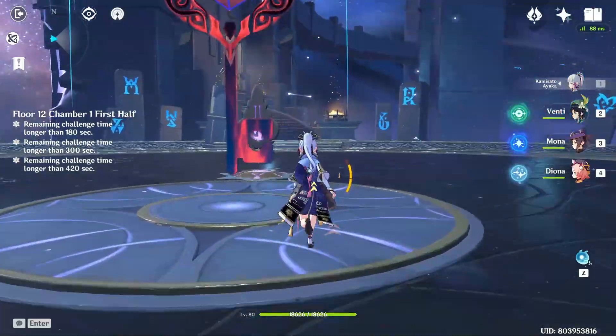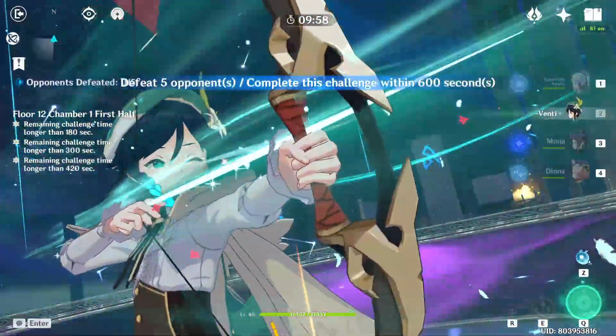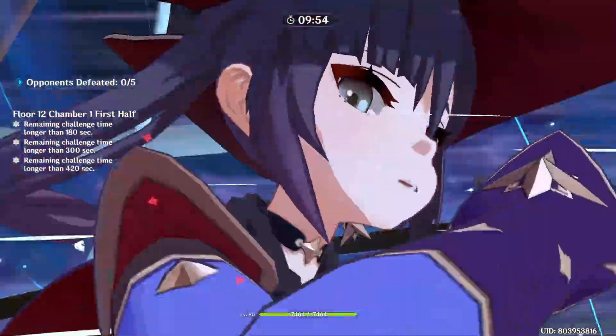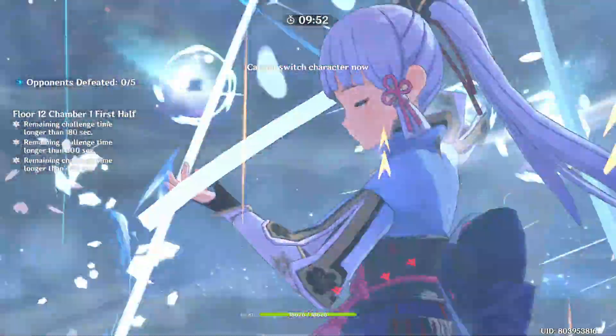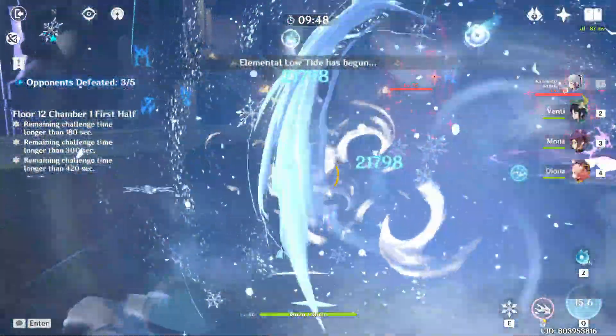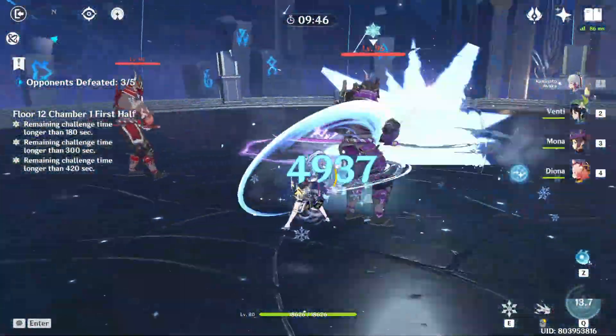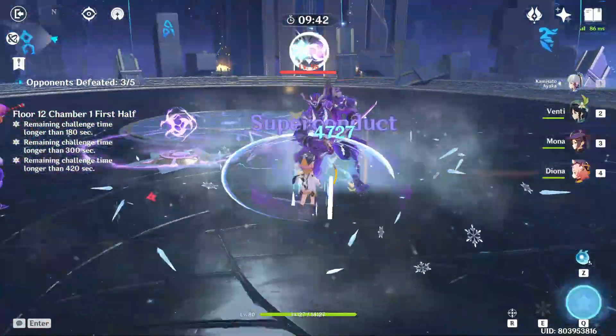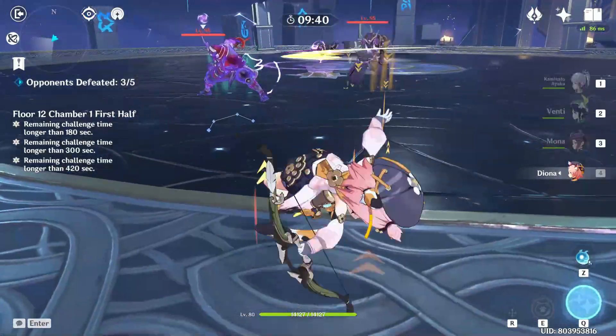For the Ayaka, Mona, Venti team comp, start with Venti's burst, followed by Ayaka dash to convert the vortex to Cryo, then Mona's skill and burst to freeze everyone, then Ayaka's burst. Just repeat the combo. I will make more guides for Floor 12 tomorrow as I need to clear Abyss accounts for viewers.